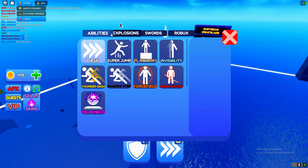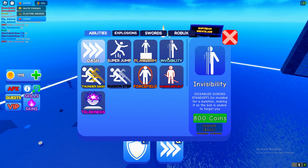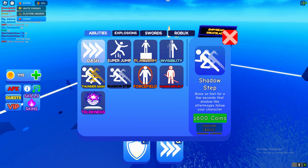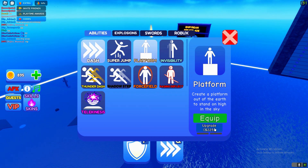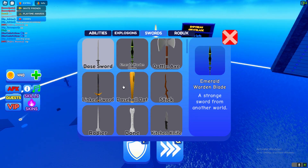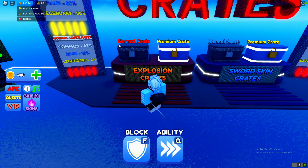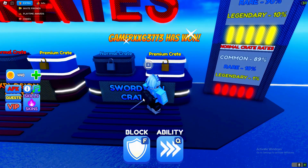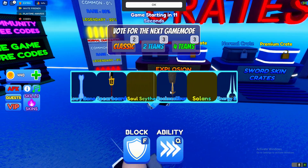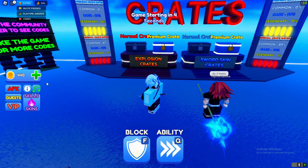I'm going to quickly see what I can buy. I can buy super jump, create a platform out of earth, invisibility, thunder dash — I can almost afford thunder dash. What I'm going to buy is the platform and I'll upgrade it. There we go. We can also probably buy a sword. Let's also open up one of these premium crates — 50 Robux. Let's see what we get — we got a plunger. That is actually terrible.